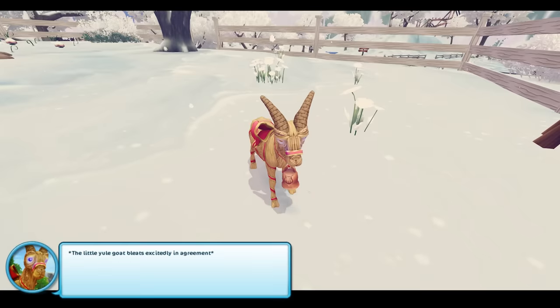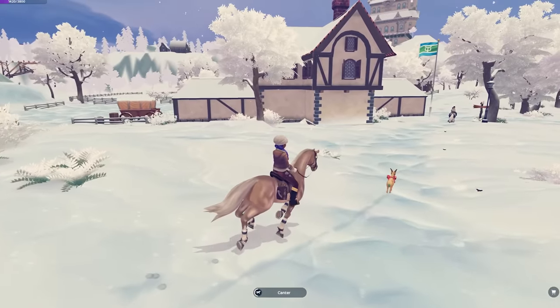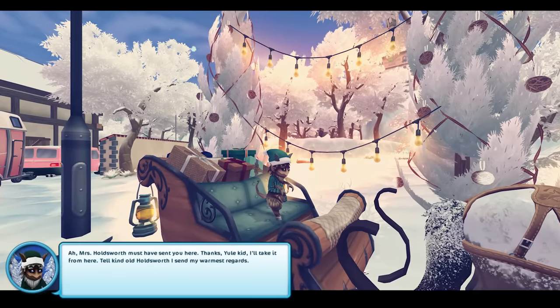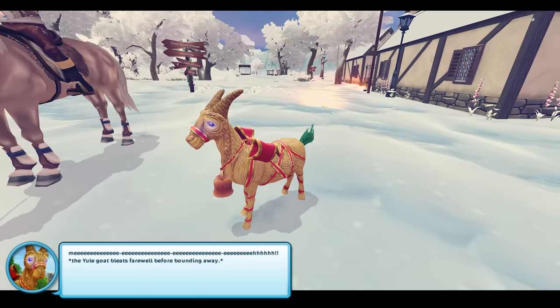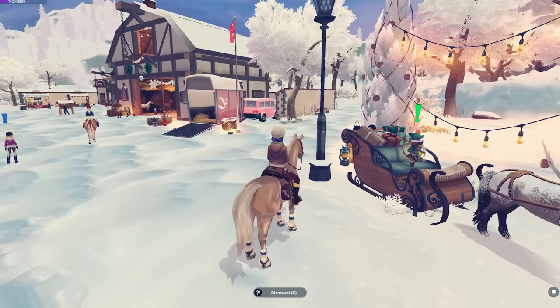Look at the little Yule Goat. The little Yule Goat bleats excitedly in agreement. There it goes — catch up with it. It's leading the way to the sleigh. Now we can hop on the sleigh and fly away to the Winter Village. Oh no, the Yule Goat can't come along. The Yule Goat bleats farewell before bounding away. Okay, but before we go, I just have to see this.